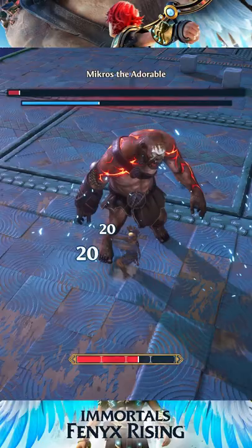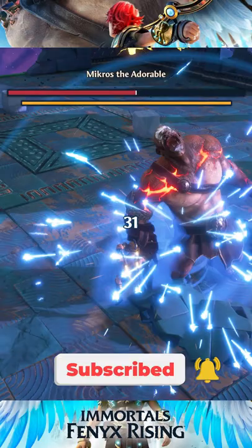Parrying works on most attacks, dealing high stun damage and staggering the enemy, giving you a chance at a free hit. Keep in mind that attacks highlighted in red can't be parried, so you'll have to dodge them.